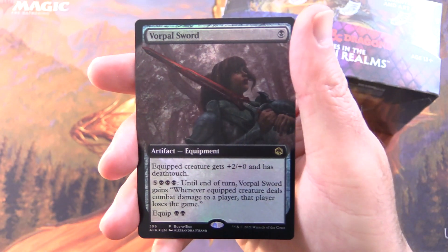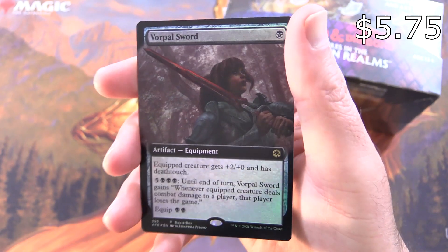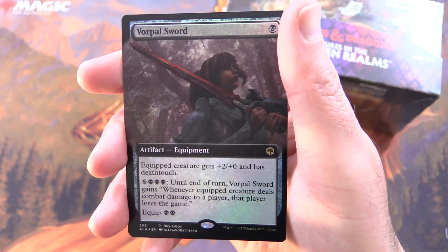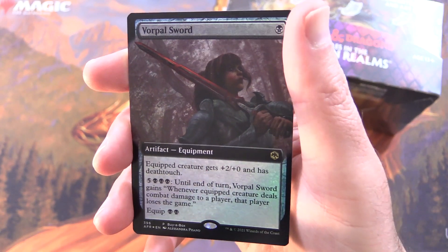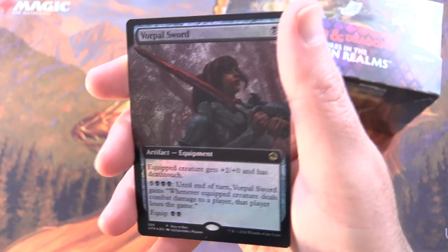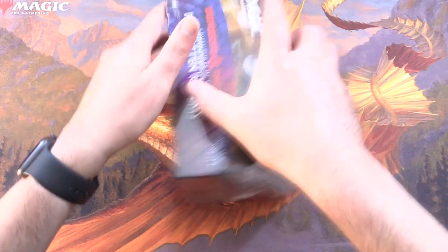I didn't highlight this the other day — this is Vorpal Sword, an artifact equipment for a single black. The equipped creature gets +2/+0 and has deathtouch. For 5 and 3 black, until end of turn, Vorpal Sword gains: whenever the equipped creature deals combat damage to a player, that player loses the game. Equip cost is 2 black. Let's set that aside and get to cracking.